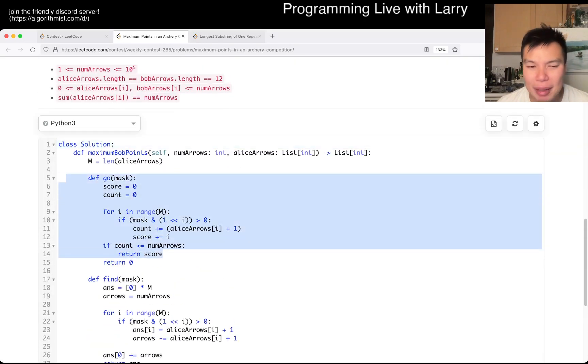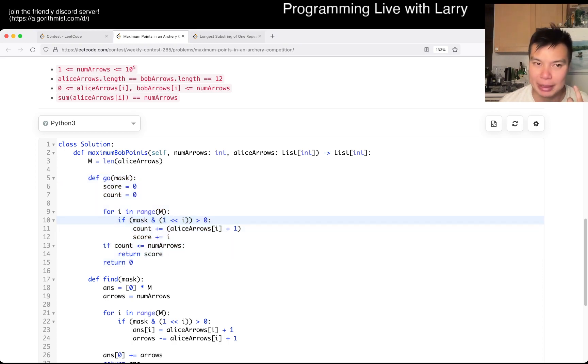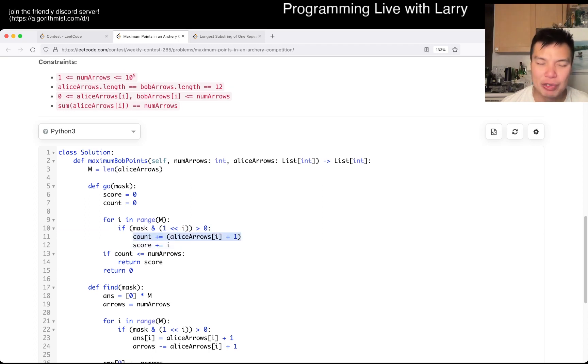So given a bit mask — I'm not going to go over bit masks in this video — just think of it as brute forcing on each item where each item can be on and off, like binary on and off. And for example, if that one item is on, then we say the number of arrows we need is Alice's arrows plus one. Then we add the score for i.